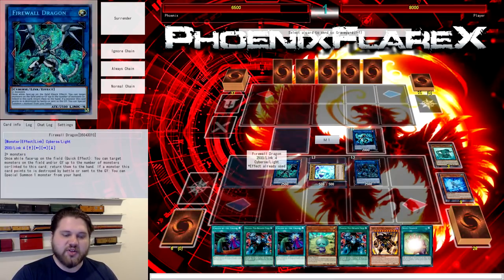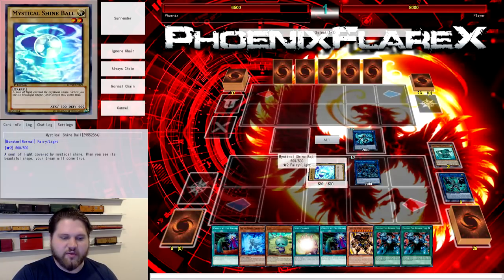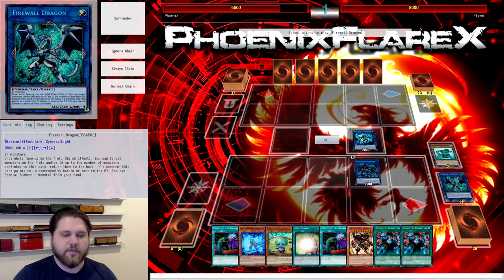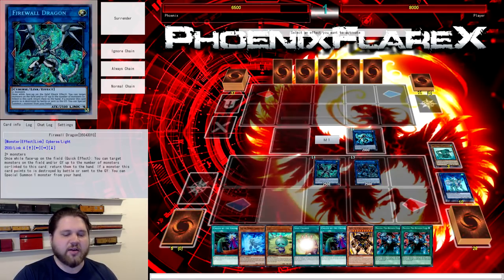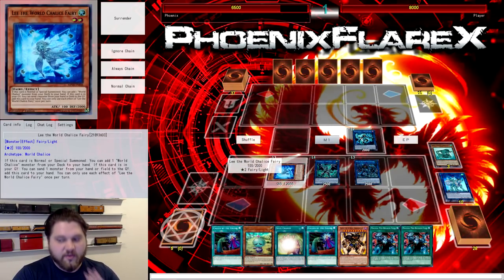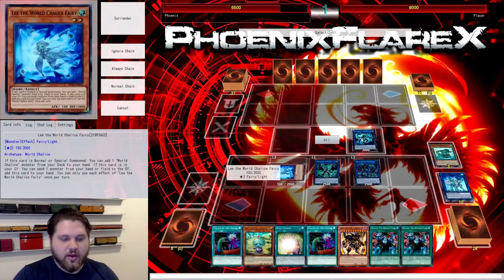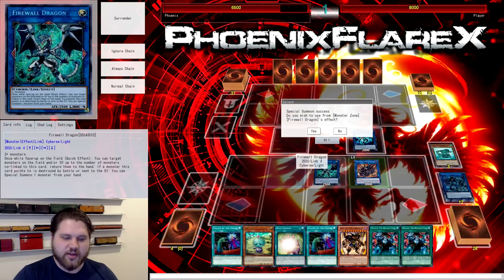We're going to use Lee, sending the Firewall to the Graveyard to add Lee back to our hand. Then we use the Vanilla that's on the field to make Emduck. Now from here we use the Orym, tributing the Emduck, targeting the Firewall Dragon, to Special the Firewall Dragon back. Then Emduck triggers its effect to Special a World Chalice from our hand — we'll Special the Lee next to Firewall Dragon here. It's very important that you Special it there.